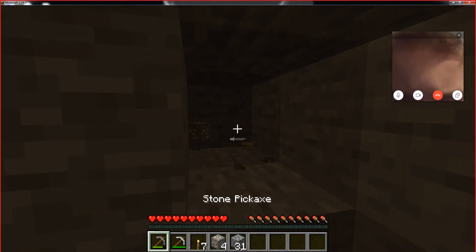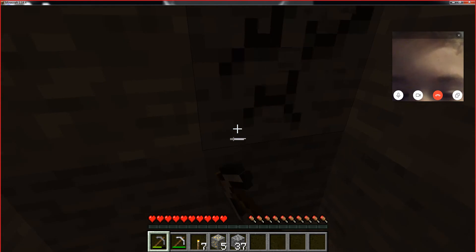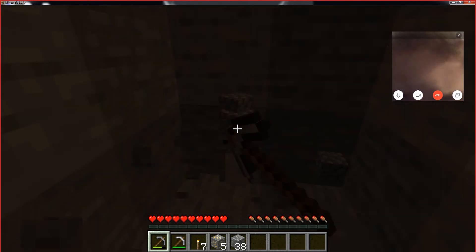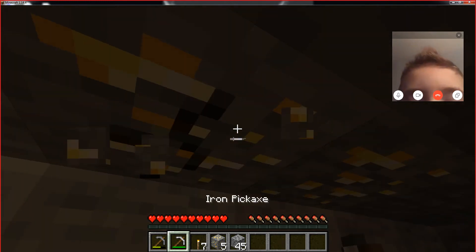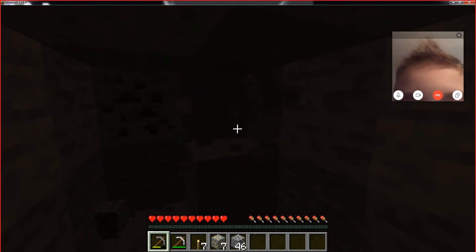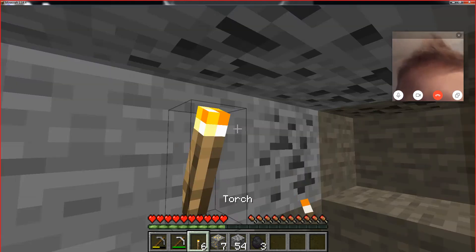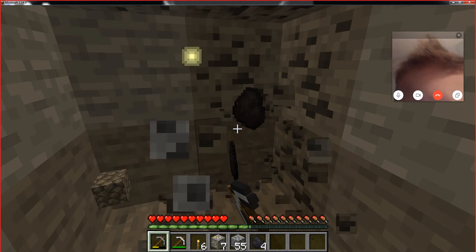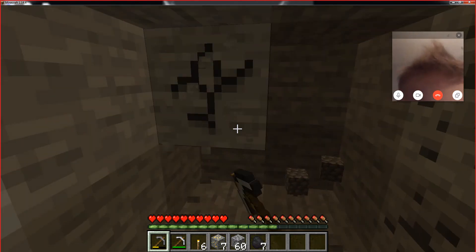Ooh! Aren't you going to grab that gold ore? Want to go back up and make some gold ingots? Look what's above me — gold, gold, gold everywhere! Are you ready to head back up? Okay, let me just break a couple more of these and we'll head out. We got coal! Pairing out some coal — we can make more torches pretty easily with that. Let's put up another torch. We're gaining experience. Want to just grab some coal and leave? Yep, we're done.